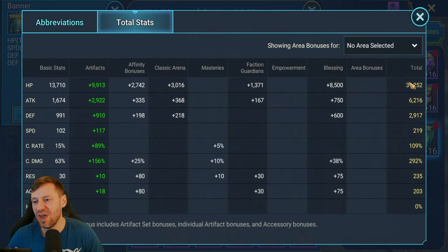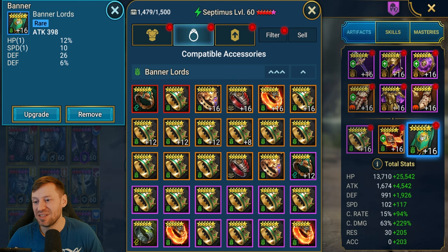Total stats: 39k HP, 6.2k attack, 219 speed. You always want to go above 200 speed if you're a damage dealer because if you're too slow they die before getting a turn, making them obsolete. Crit rate is a little overkill - could tune that down a bit. 292 crit damage is pretty insane stats, but my boy Peril has 380 - almost 90% more crit damage, which is crazy.